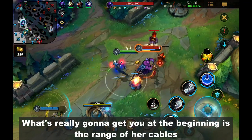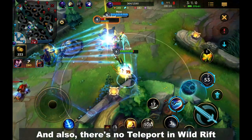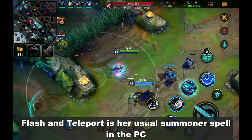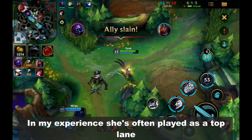What's really gonna get you at the beginning is the range of her cables. I had a lot of mistakes at first whenever I'm trying to set up my combos. Also, there's no teleport in Wild Rift. Flash and teleport is her usual summoner spell on PC. Currently on this alpha test there's no teleport — hopefully they add it in the future.